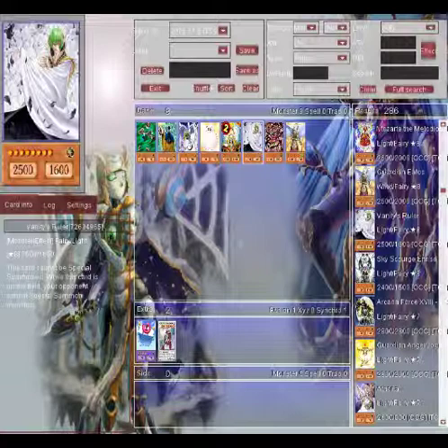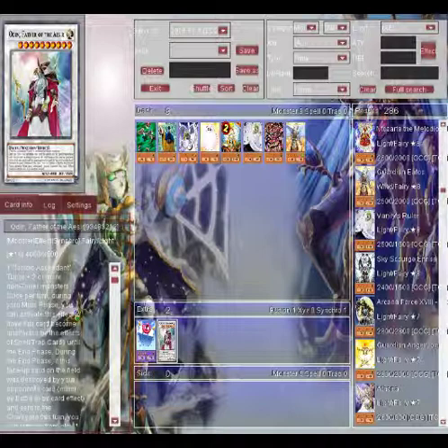My number four, and this is going to be a shock — believe it or not, it's Odin, Father of the Aesir. Why Odin? Odin's at number four because I love the Nordics, but the problem was I never really got into the Nordic deck. He doesn't have any nostalgia or emotional attachment for me. He's got a great effect — you take three monsters, summon a 4000 ATK monster easily. Once per turn in your main phase, you can activate this card's effect and it becomes unaffected by all spells and traps. And if this card would be destroyed, you can banish a Nordic Ascendant Tuner to bring him back and draw a card. He's a very good card, but I just don't see him being used.